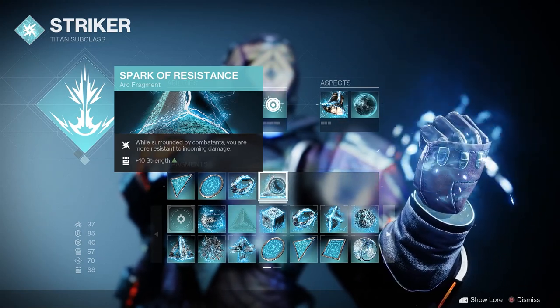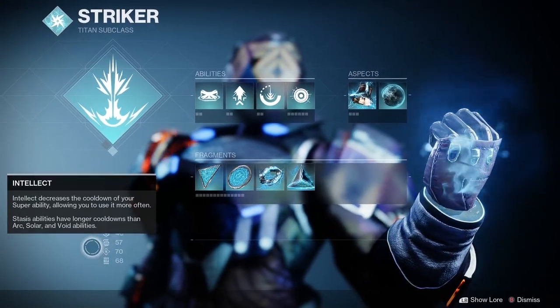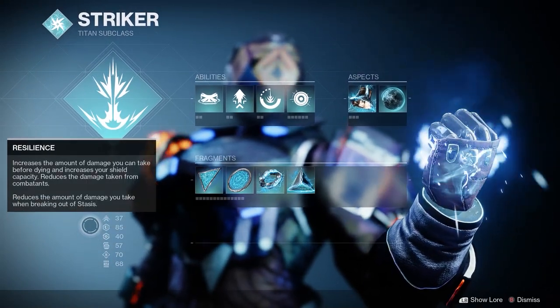Before we jump into the armor and mods, here are my stats. Nothing crazy — just intellect at tier 7 for supers and resilience at tier 8 for survivability.